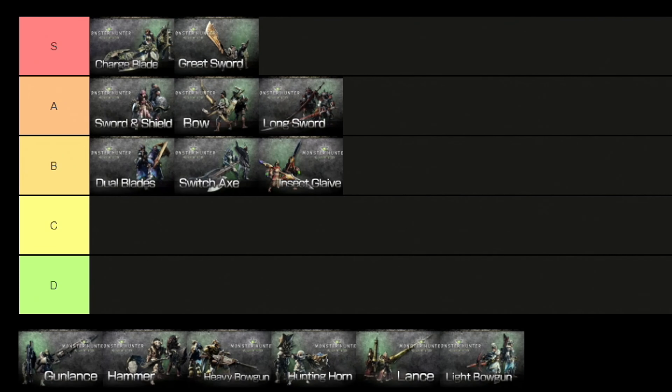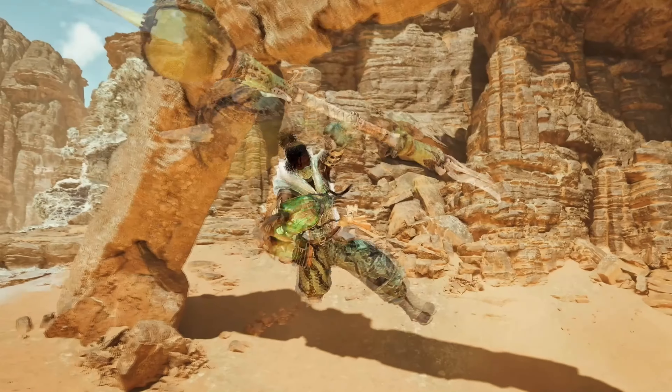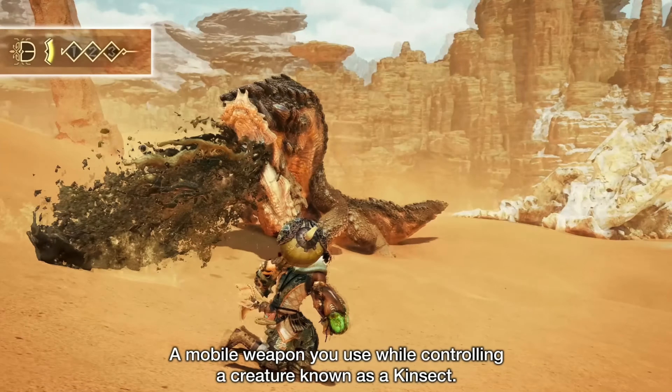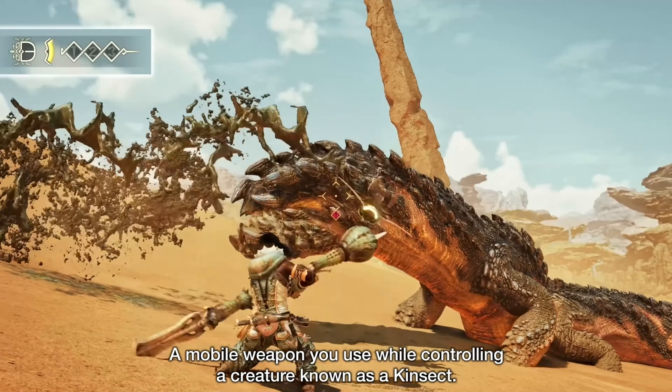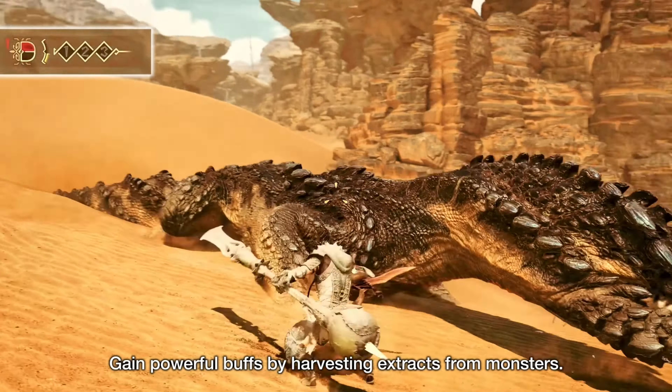For the next weapon we have the Insect Glaive, placed right in the B tier. This is a fast, fluid weapon with a unique aerial moveset. On the ground, the Insect Glaive has rapid combos with good range that can be interrupted to dodge the monster. However, the Insect Glaive can also vault to launch itself into the air, which allows access to its jumping attacks without the help of the environment.